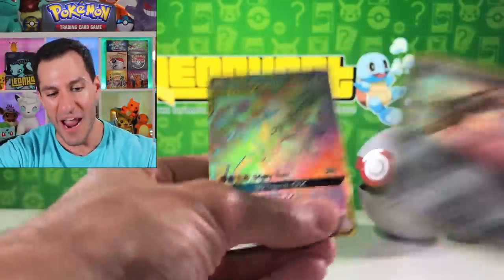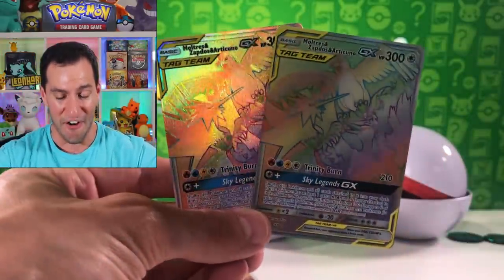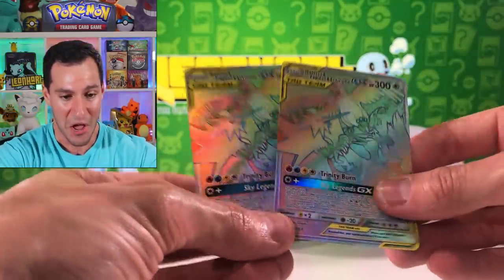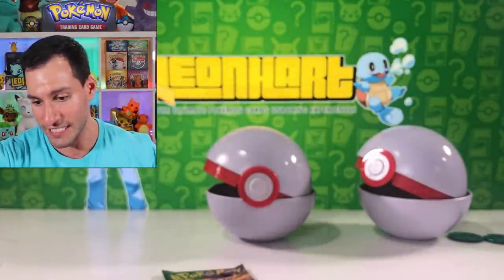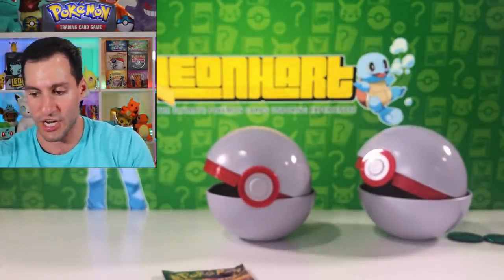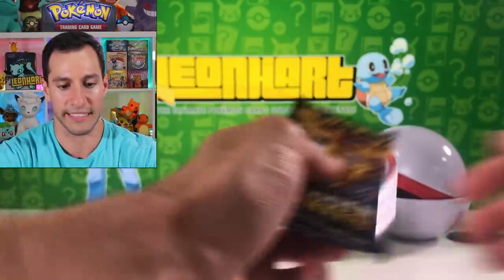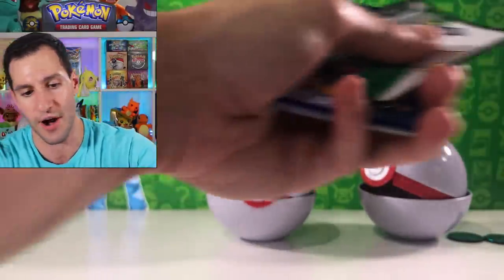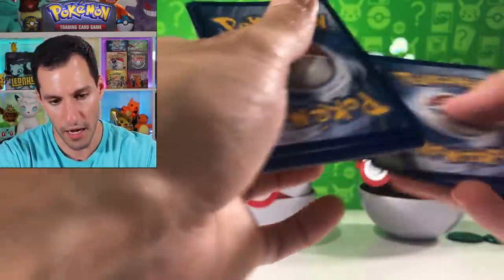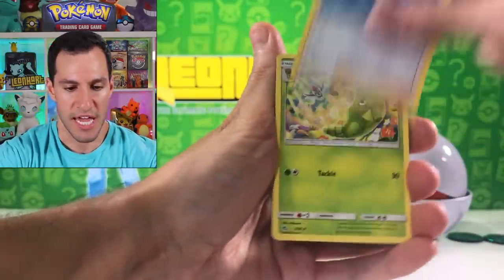A shiny Mataang — wait for it — do we have the birds? Articuno, Moltres, Zapdos! We needed to pull you because we didn't just pull you three packs ago — our sixth time pulling the rainbow birds! This is getting comical at this point. I completely ignored shiny Mataang — I'm sorry about that. Trio of birds — wow, we didn't just see you like every single pack. We're probably going to pull another hyper rare trio of birds, I tell you.